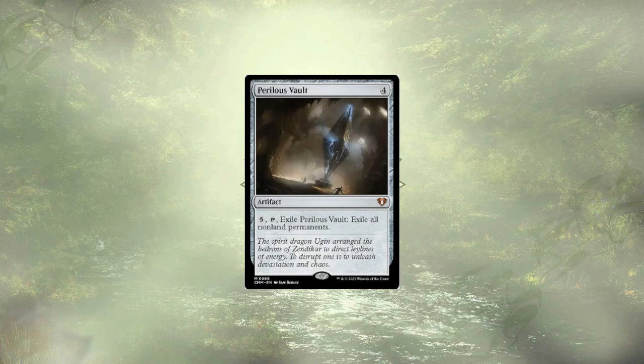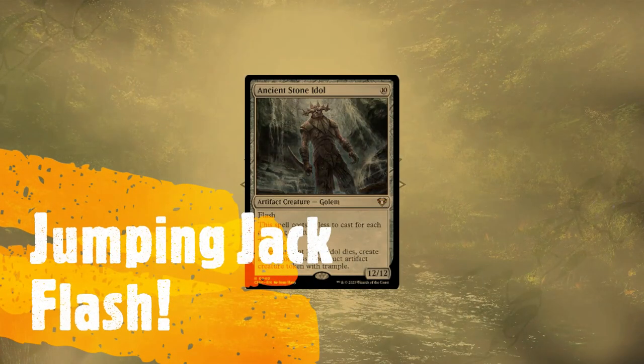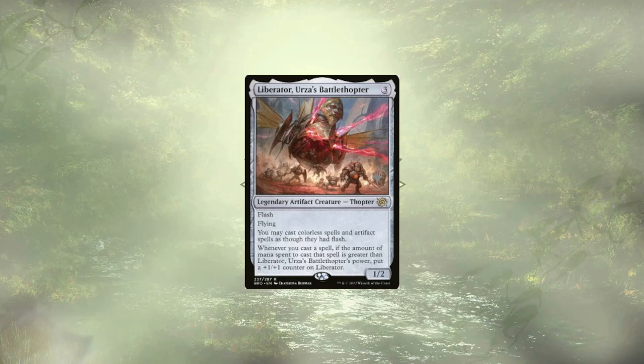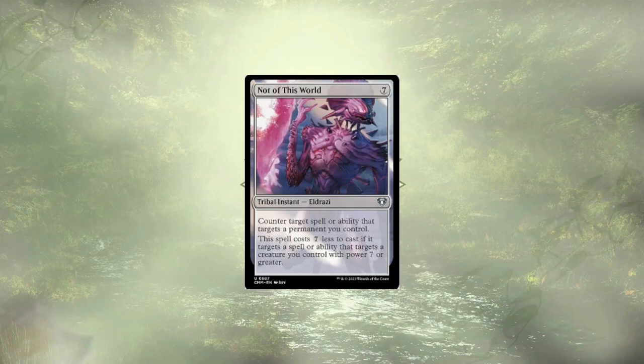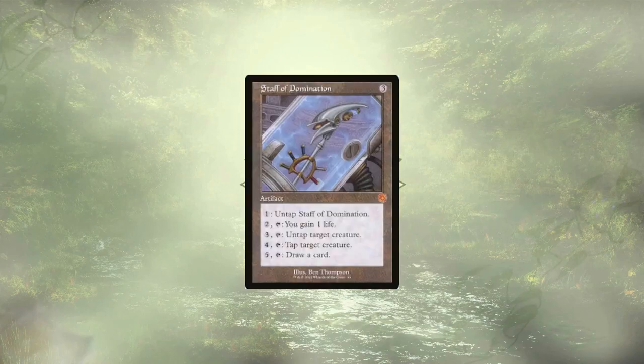With those removals out of the way, let's get into our reactions. We have a few flashable creatures and a few creatures that enable flash for everything else. Ancient Stone Idol can be flashed in cheaply, especially against any kind of go-wide strategy. Liberator, Urza's Battlethopter, can be flashed in and grant other colorless spells flash. Skittering Cicada is more of the same — we're here for that redundancy. Not of This World is a potentially free counterspell, where Warping Wail might cost us an extra two. Of course, Staff of Domination is the ultimate reaction tool, allowing us to tap down untapped creatures as we need to.